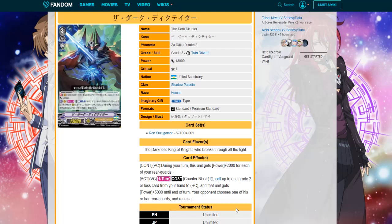On first ride, if you have five rearguards — which I don't know how often Shadow Paladin would actually have that in this setup — he would be 30k. If you put the force mark on top of him he'd be 33k. Non-restanding doesn't matter.